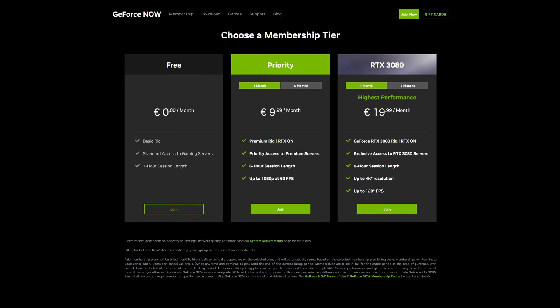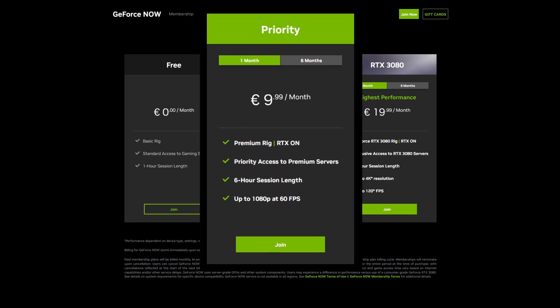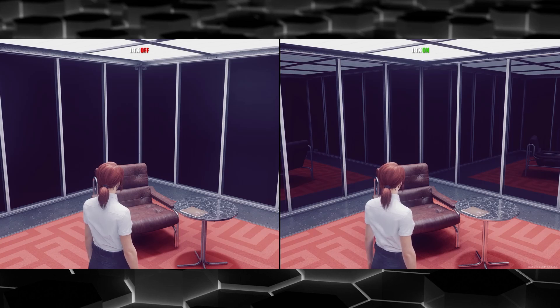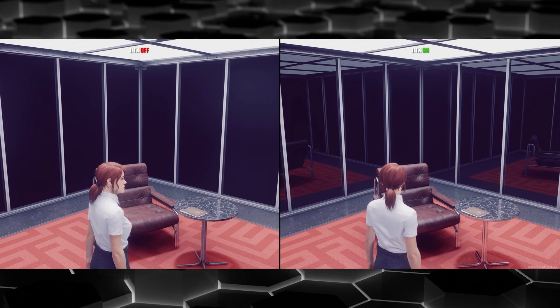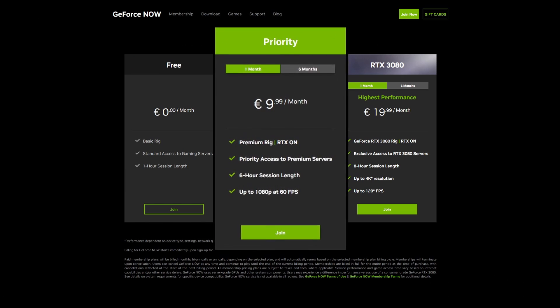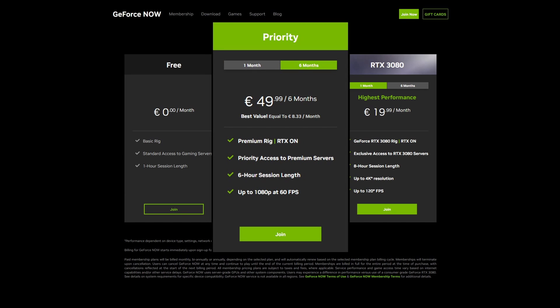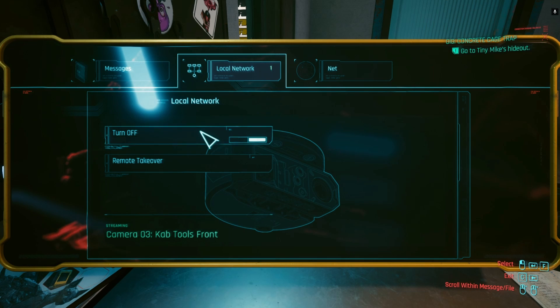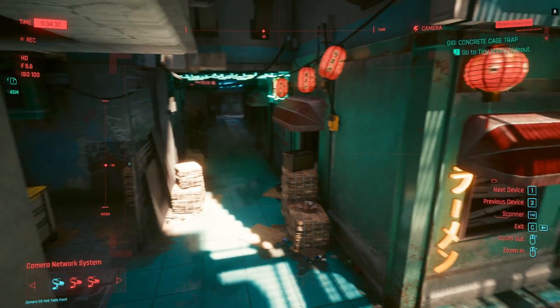The main subscription plan of the service is called Priority, and it extends the maximum gaming session length to 6 hours and allows you to turn on RTX. On your screen, you can see the difference in image quality with and without RTX ray tracing turned on. The Priority plan also brings the time spent waiting in a queue to less than half a minute. This subscription plan costs $9.99 a month for a single month subscription, or $49.99 if you subscribe for half a year, bringing the price down to $8.33. With both the free and priority plans, your streaming quality is capped at 1080p and 60fps.